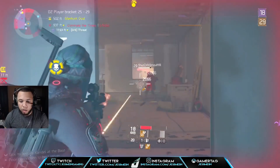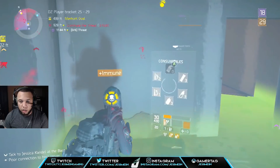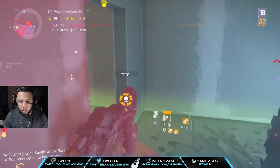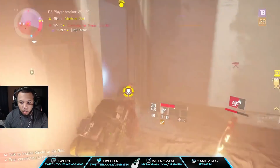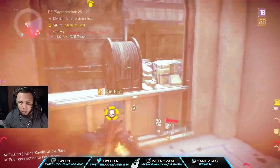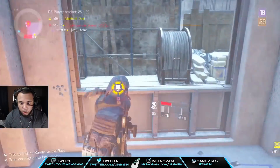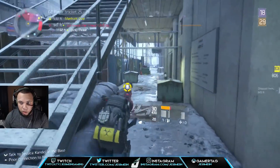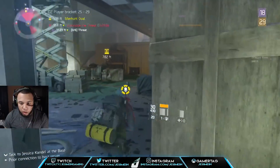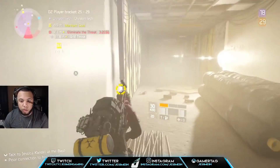Honestly, to me it's going to be the MP5 and M4 combo as the best in slot for weapons. But you can definitely get kills with a Vector — not like in Rogue 30, where trying to kill someone with a Vector takes forever. That's not the case here, and that's going to be really cool, especially as more people get in.